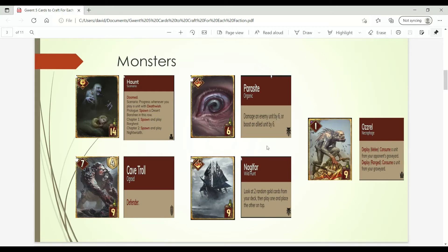Then we move on to Parasite. Monsters don't have many control options, but they do have this Parasite card that can damage an enemy unit by 6 or bruise an ally by 6. This is a really good card because a lot of powerful engines have been buffed out of the 5-point removal range. But Monsters still has a 6-power damage card, so you're still able to eliminate powerful base 6-power engine units — like Unseen Odor, Damien, or even a boosted Gazrass. Definitely craft this as one of your limited control options in the faction.